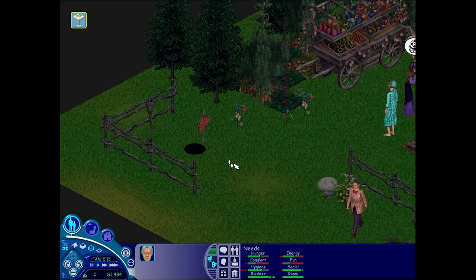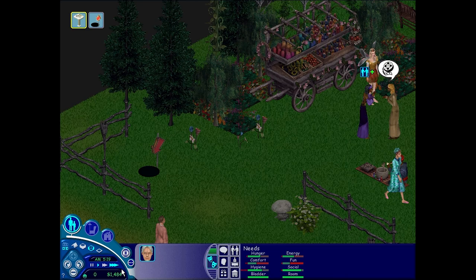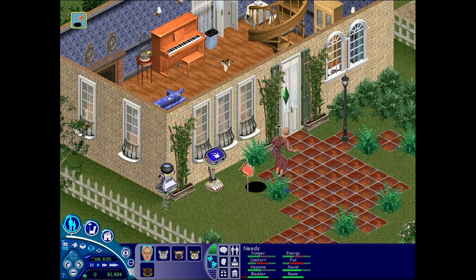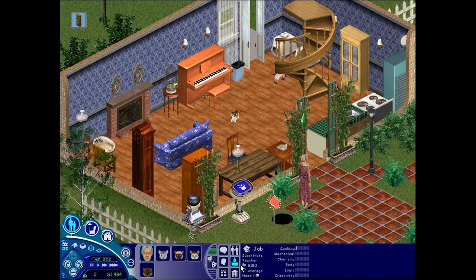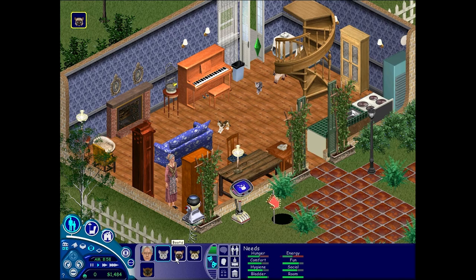Let's go home. Let's get your needs up — let's make you some food. Do you have a cooking skill? You're definitely going to need a cooking skill, otherwise you will burn down the entire house. Are these cats okay? Waggles, Boots, Scout, Maggie.